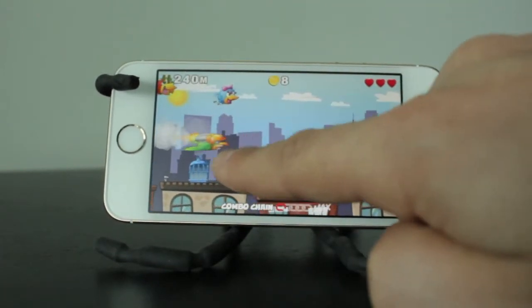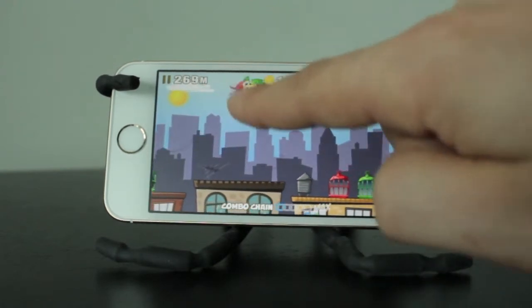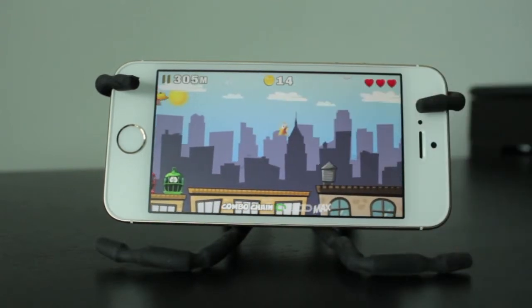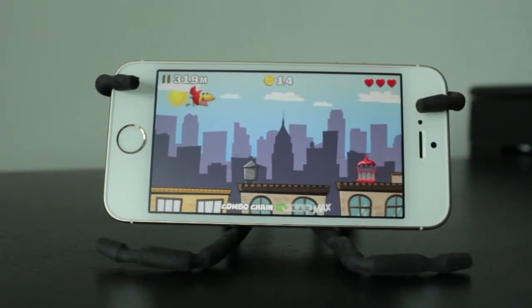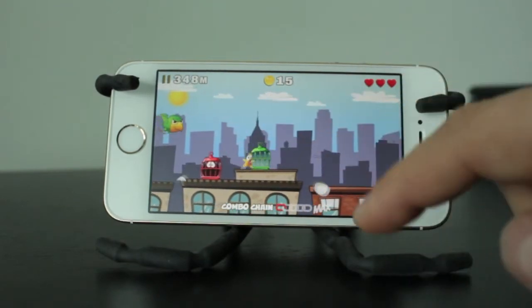Now this may sound easy, but as the game progresses you'll notice the birds coming at you at different speeds, some with rocket packs. You'll also notice them coming in larger groups, more eggs being thrown at you, and dynamite being tossed at you. So it really does get challenging and makes you think before just swiping any bird into the cage.